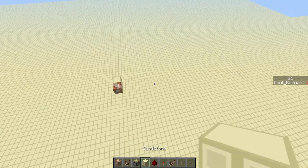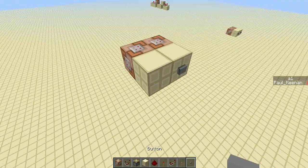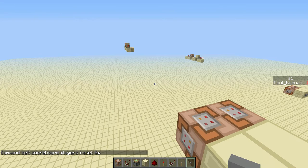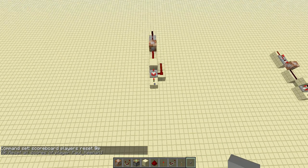And if you want to have a reset function, you can have another command block here, put the button on it, and then this will be: scoreboard, players, reset, and then nearest player. So now when I hit this button, it will turn it off. And that is everything.